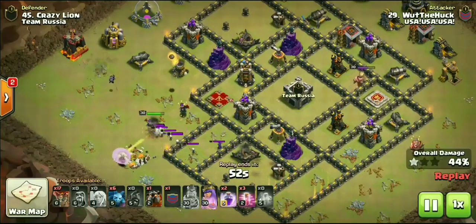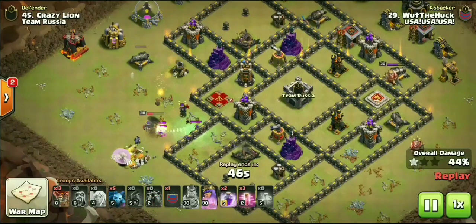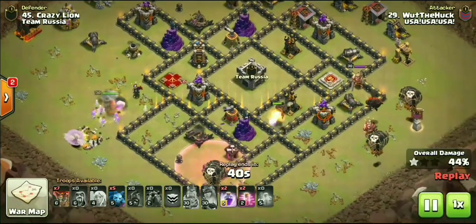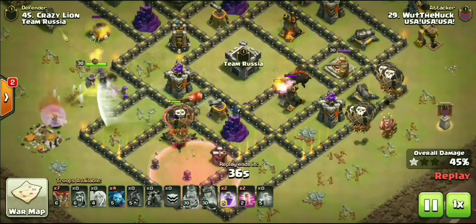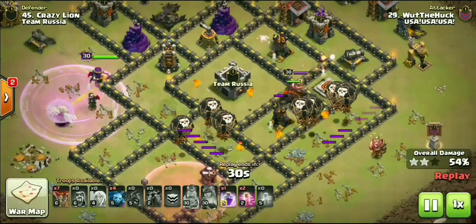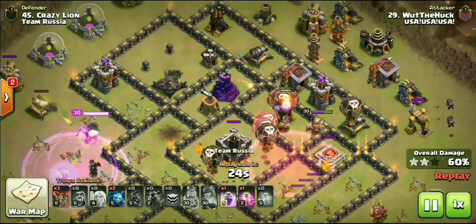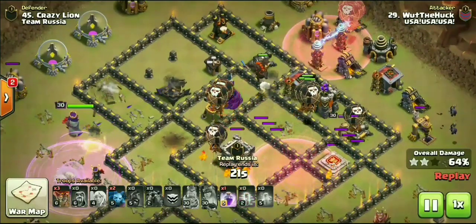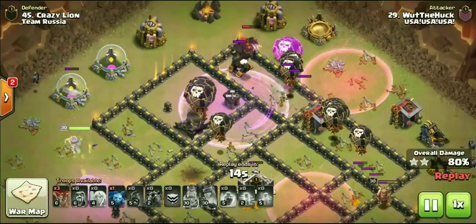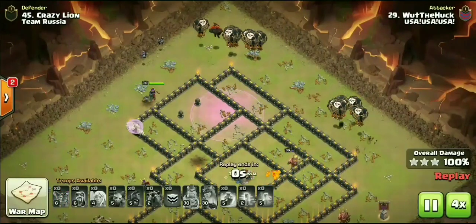First up we have What the Huck doing a queen walk lalo — if you look down at the troop bar there are no wall breakers in this composition. He started balloons down at six o'clock and over at three o'clock, and they're all going to meet up in the middle. The majority of the air-targeting defenses — wizard towers, archer towers — plus two Teslas were all stacked on the left side of the base, leaving the air defenses and cannons on the right side. Good base identification: he could handle the air-targeting defenses and launch the lalo from the right hand side, ending up completely annihilating the base.